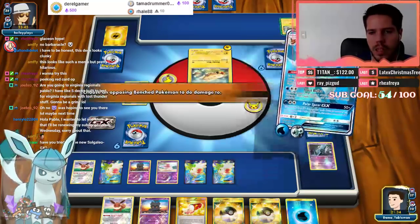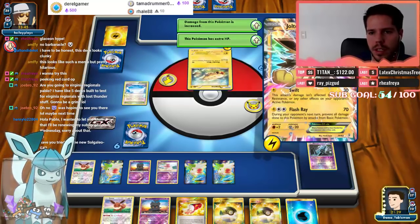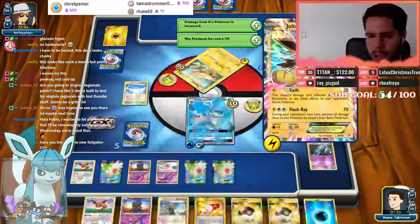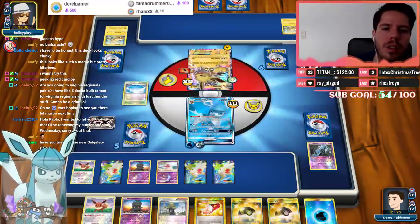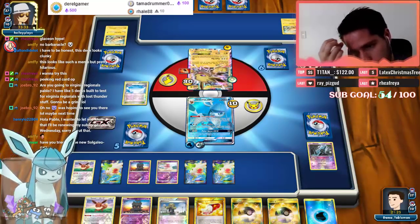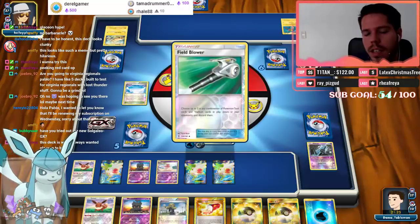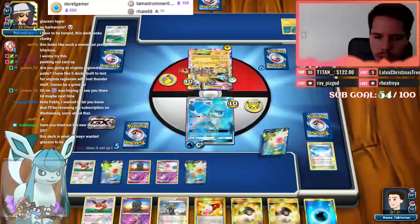I'm going to Frost Bullet over here onto the Jolteon, because it's probably going to hit me for 40 next turn. That way, with the 30, I can actually get the kill on it. Let's see what that mystery third card is. We see a Field Blower — that's completely fine. I'll discard a Shaymin.